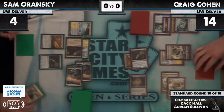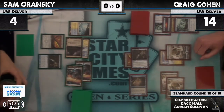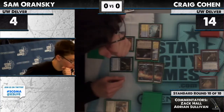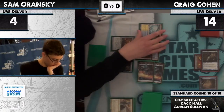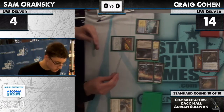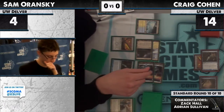I think Craig has a land in hand — we're going to see a Vapor Snag, maybe a Vapor Snag and then a chump lock. Which do you bounce here? That's the question. I like blocking the Insectile Aberration — oh, but it has flying. I think he has to Vapor Snag the Insect. I don't have a problem with that, though you'd rather Vapor Snag the other one. Vapor Snagging a Snapcaster is pretty rough, but with the flying it's a tough spot.